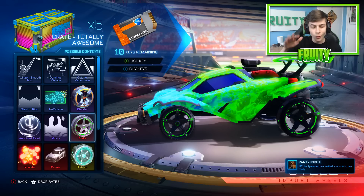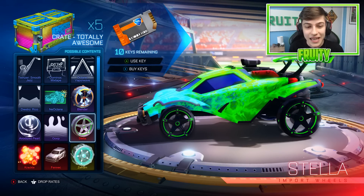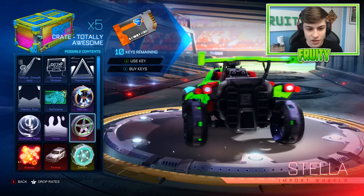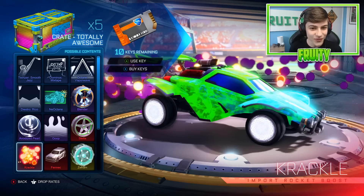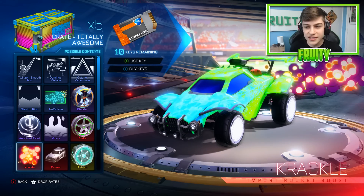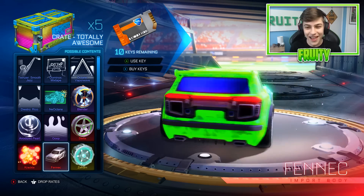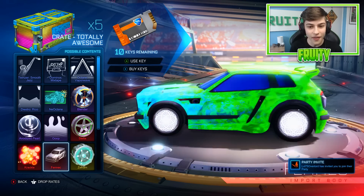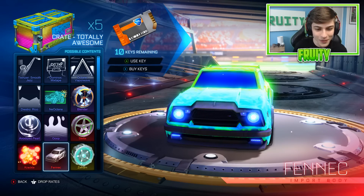The Stellar wheels - sorry if I'm talking really fast, it's just a new crate, I'm really excited. Expect more openings coming out on the channel soon. We have the Stellar import wheels, pretty nice, green as well - I like that color. We have the Crackle boost, that's okay - painted, that would probably be a really, really nice boost. Now we have the new import. Oh my goodness, that actually looks pretty nice as well. The wheels are quite big on that. Yeah, I kind of like that import - a painted one would be okay.